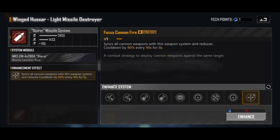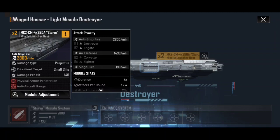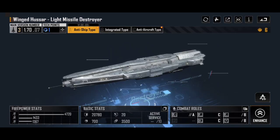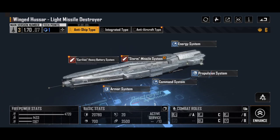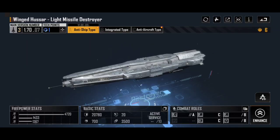The focus cannon fire strategy syncs all cannon weapons with the system and reduces cooldown by 80% every 90 seconds for 8 seconds, basically rapid-firing against the same target. To me this isn't overly great, especially later on — the target priority on the weapon system is destroyers and frigates first, so you'd be syncing the cannon to fire at them, when the big advantage of the cannon on the light missile destroyer is actually that it fires against carriers. Those missiles get that physical armor penetration which is just beastly, so I'd prefer it the other way around.